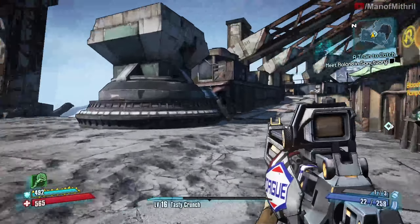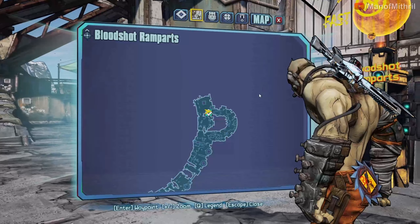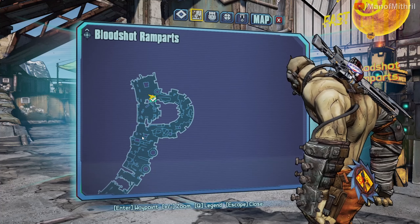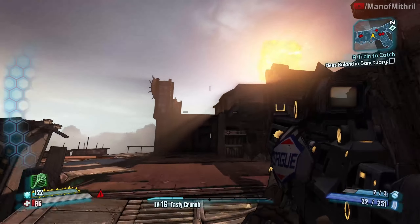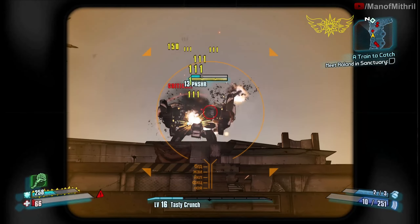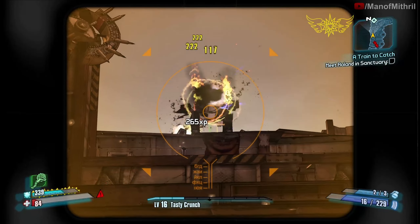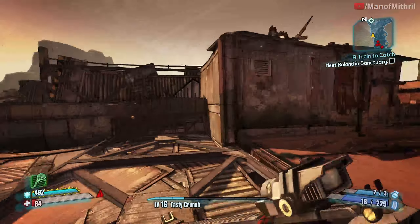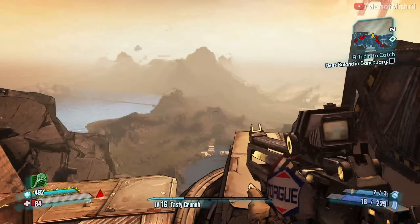Now that we completed 'A Damn Fine Rescue,' a new enemy actually spawns here at the Bloodshot Ramparts — the Punisher. The Punisher spawns right in this area. We got him to spawn, there he is. He did not drop what we're looking for, so it's time to farm.